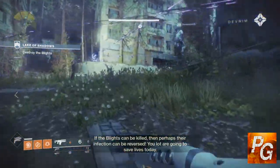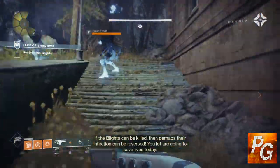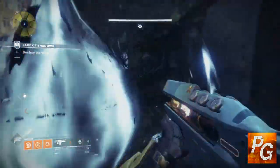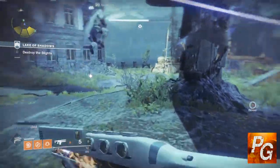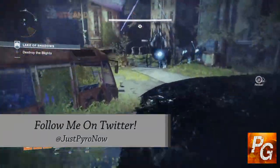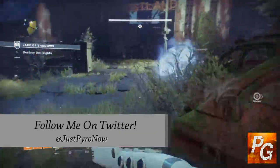In order for you to start collecting your Prophecy Tablets and going after the materials that those Prophecy Tablets need to be completed, you must first finish the main campaign for Curse of Osiris. After you're done with that, you will then get a quest for adventures on Mercury, and once you have completed that quest, Brother Vance will give you a Prophecy Tablet that requires you to go and collect one rare Radiolarian culture.